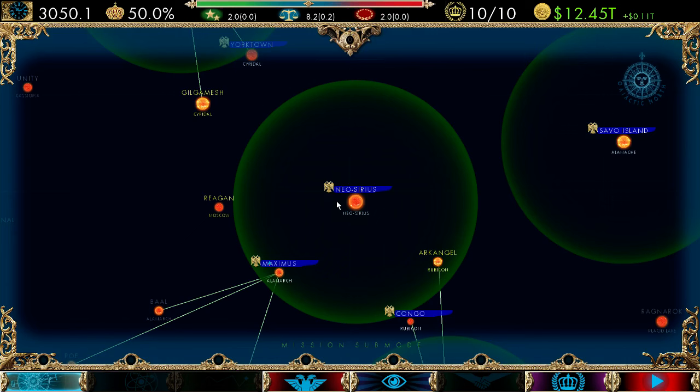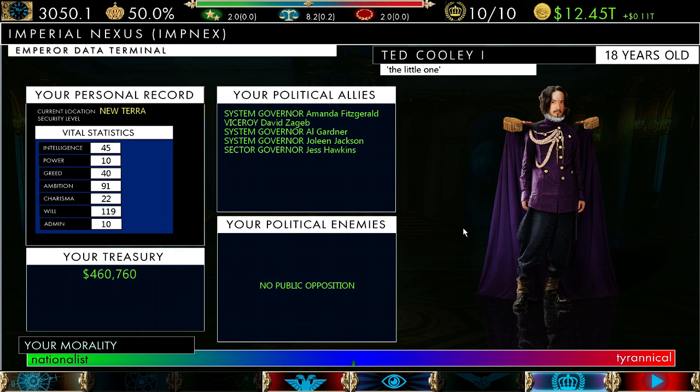A few things have changed since the previous video. We now have an Emperor screen that's more up to date, and in line with that you can see what's called political allies and political enemies. There is now more of a character system in the game — characters remember your actions and have feelings about each other, kind of like Crusader Kings. Your power rating is now computed by taking 20% of your popular support and then taking 5% of all characters' power that are allied to you. Generals without an army have no power since their power is determined entirely by their army.